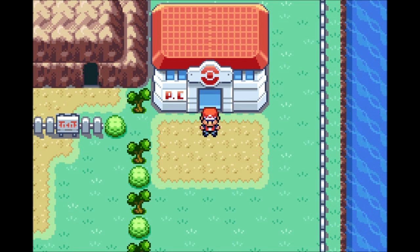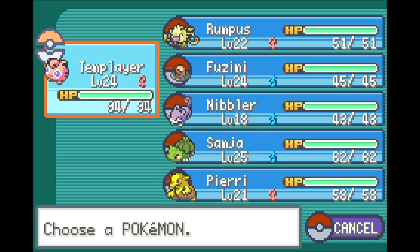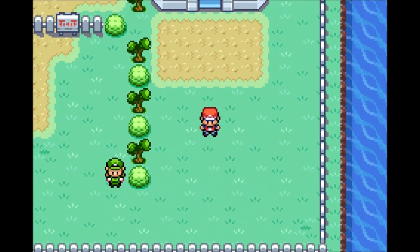Welcome back, this is Baller Scuba with more Let's Play Pokemon Leaf Green. I'm joined as always by Dumpus and his ever-growing Pokemon squad of Templar, Rumpus, Fuzimi, Nibbler, Samja, and Pieri. When we last left off, we made it to this Pokemon Center in the middle of Route 10.